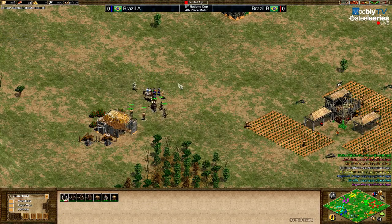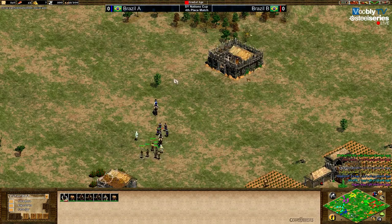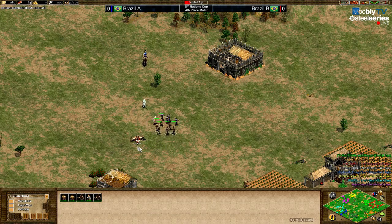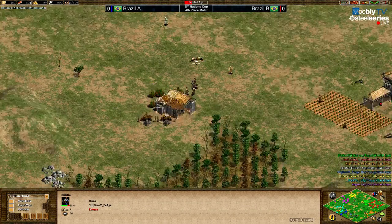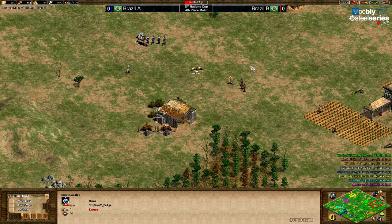Meanwhile you can see huge walls already going up on the Brazil B team — kind of a team wall already, and only Miguel is somehow left out of the team wall. Question from Richard: Voobly Official on Twitch is only live to let people know — that is the only purpose right now.